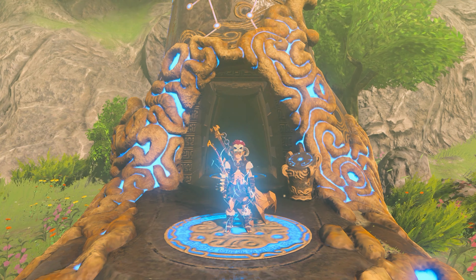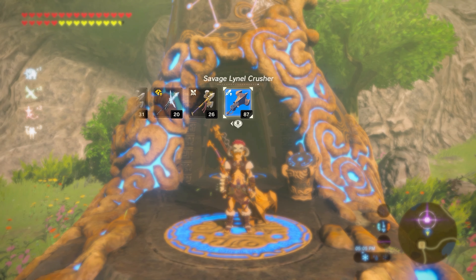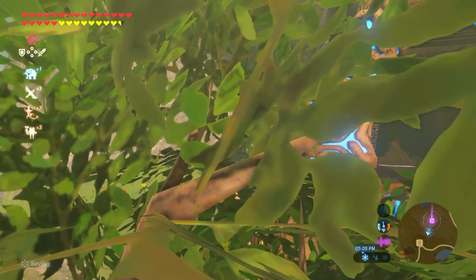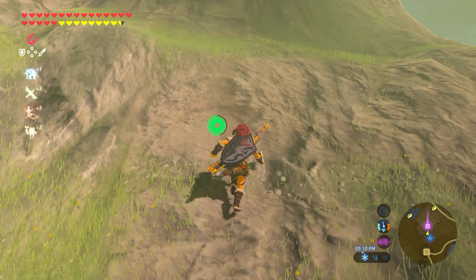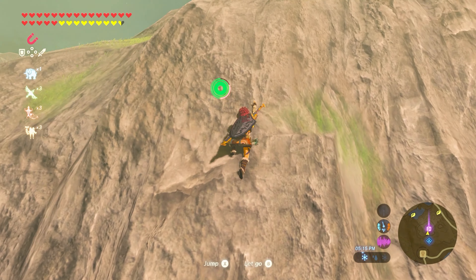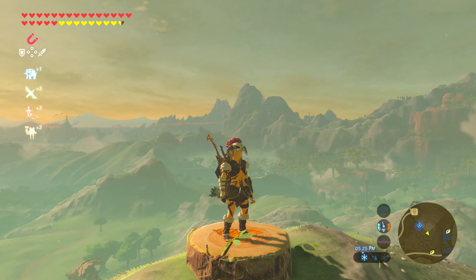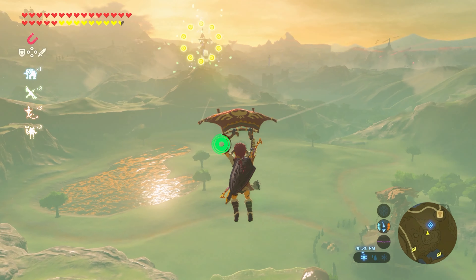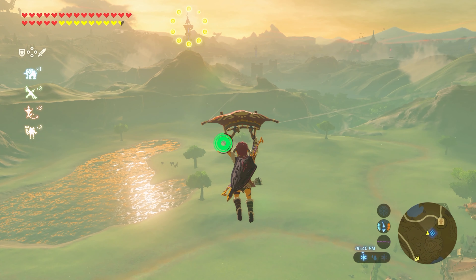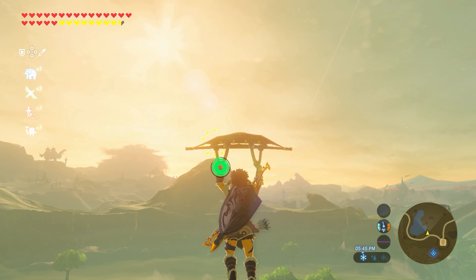Luckily, there's a handful of Koroks around here that we've yet to find, so we can take care of that while we're here. We can kind of work our way over the mountain. I'm also going to switch off from the Lynel weapon because I don't want to waste it — it should really be used on other Lynels. Oh, hello? Are you a shooty thing? No, you're not. Hang on, can I redo this? Is that on the tower? No, it's on the mountain in the back. I didn't realize this was going to send us all the way over here, but hey, it looks pretty so we'll go for it.